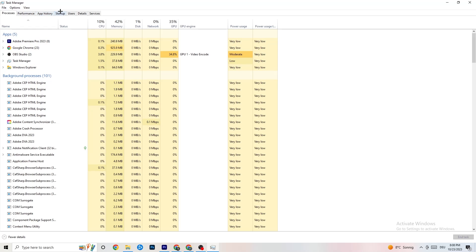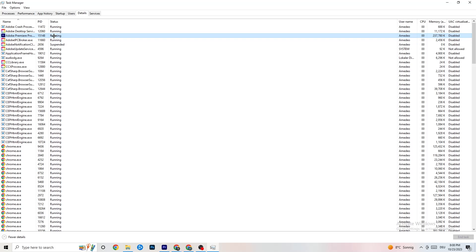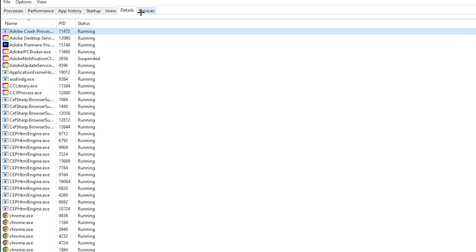In the Details tab, search for your game. I'll demonstrate with Adobe Premiere Pro. Right-click it, hit 'Set Priority', and change it from Normal to High or Real Time — try both and see which works better. Hit apply and then exit.